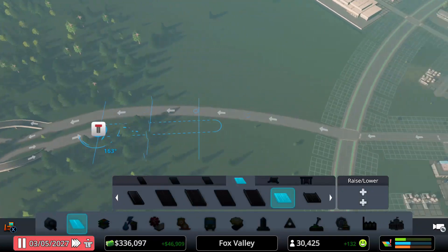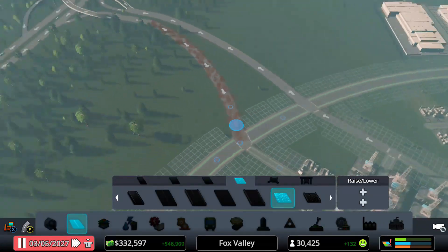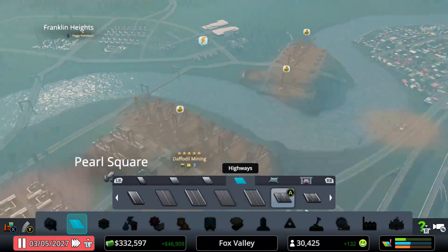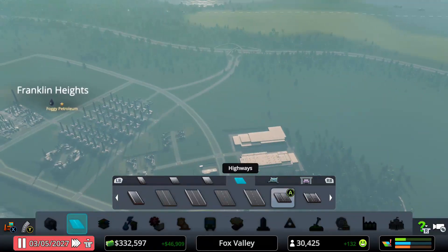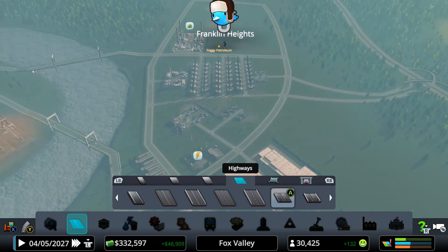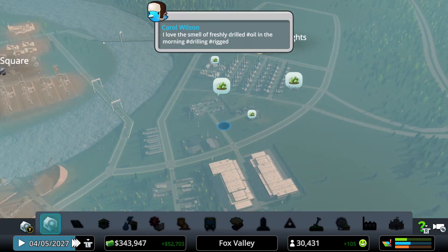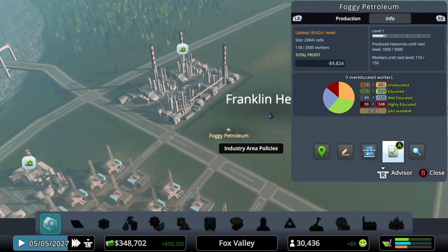The reason I'm adding this highway connection is pretty simple — I don't want the traffic from the oil industry to go back into the city and then out of the city. I want it to go directly out from here. So basically that is the oil industry in a nutshell. I'm going to go over to Foggy Petroleum — that is the name of it, by the way.